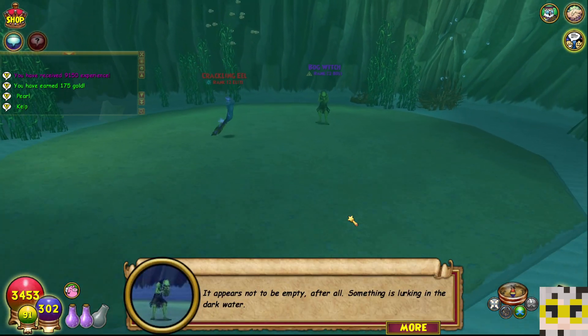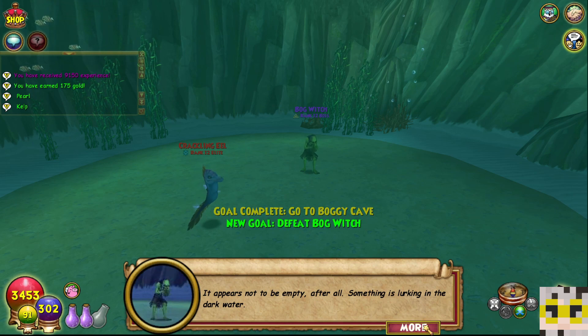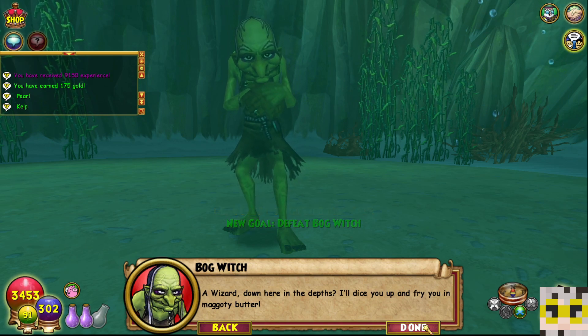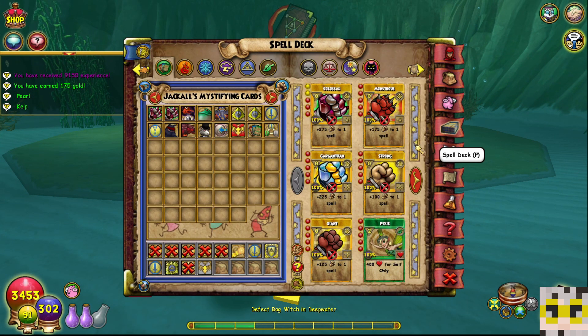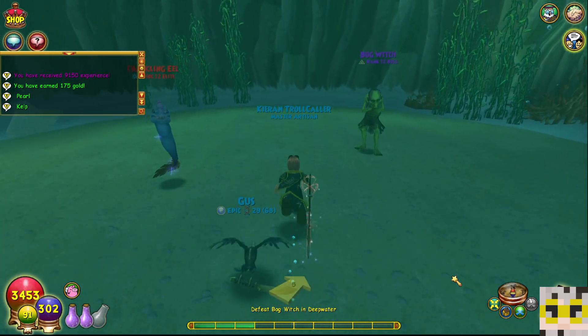There we go — one Bog Witch. It appears not to be empty after all. Something is lurking in the dark water. 'A wizard down here in the depths? I'll dice you up and fry you in maggoty butter!' Wow, she's pleasant. I like her. Let's make sure we have a couple of prisms in there. Let's jump into the Bog Witch.